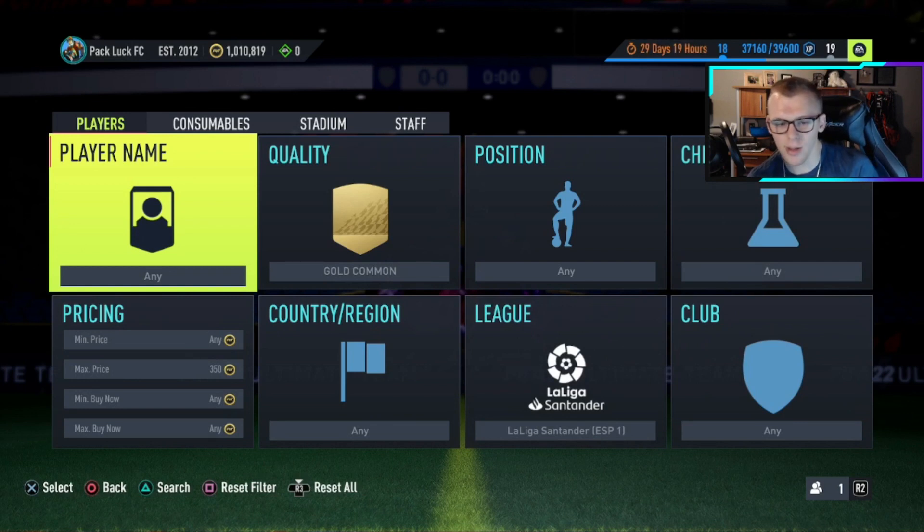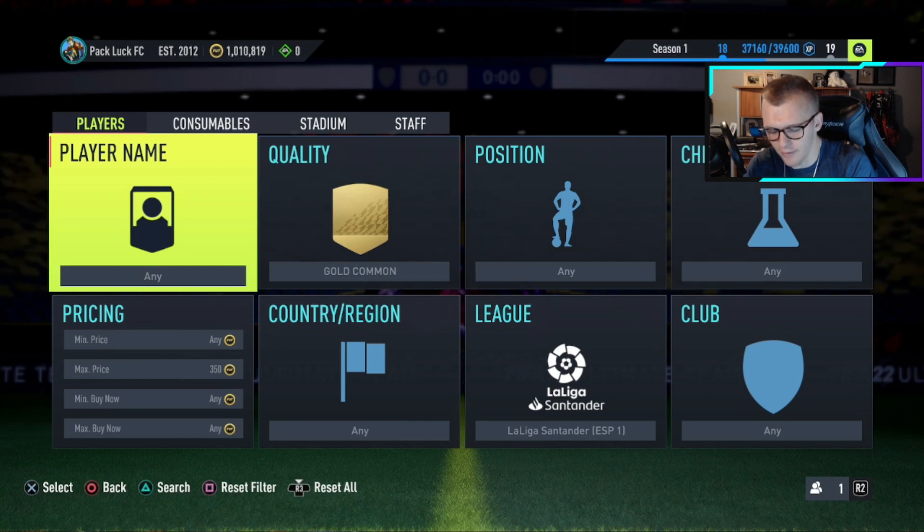If we bid 400 coins and sell for 550 — 550 times 0.95 equals 522.5 after tax, minus 400 — you're making 122.5 coins profit per card that you pick up and sell.